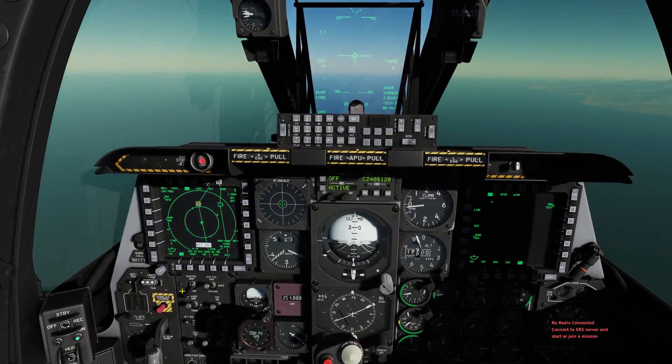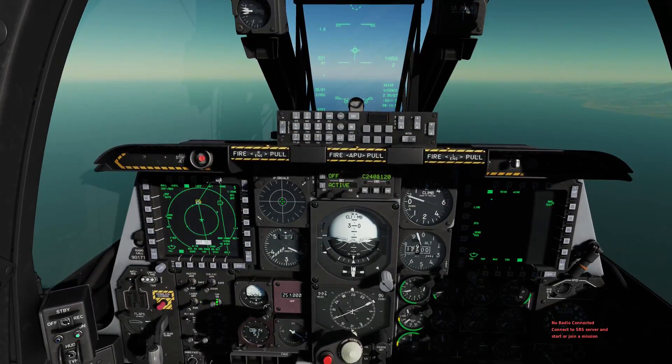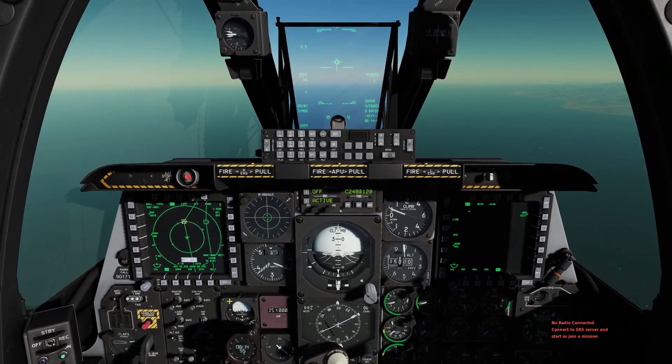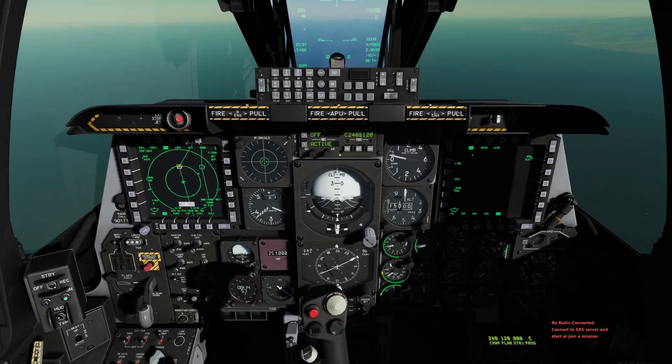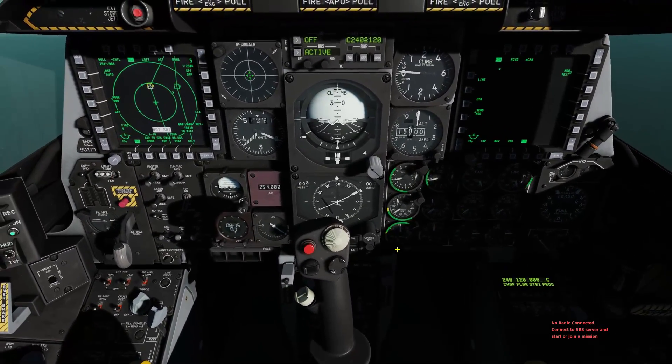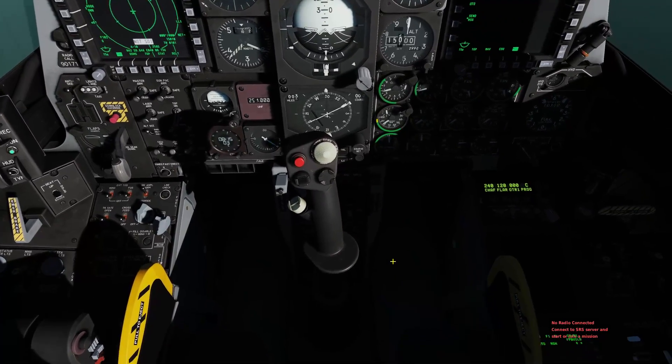Okay, we made it, we are on our way back out, fencing out. And that means, first of all, turning all our weapons to safe and turning our lights back on. Of course we do another check that everything with our aircraft is in order, there are no warning lights, and we're checking our fuel state.